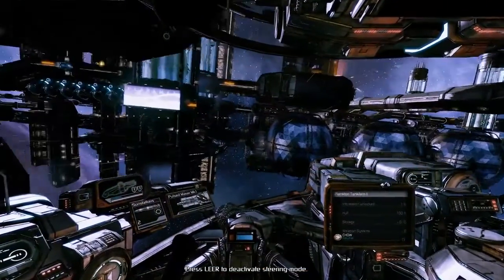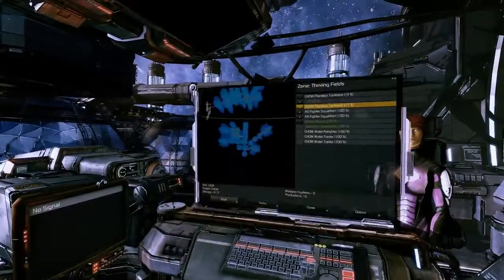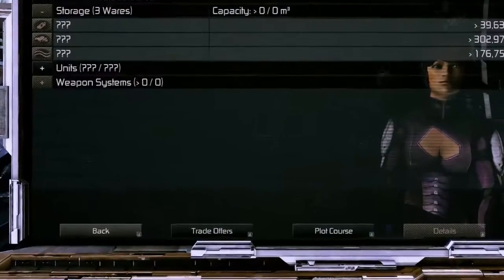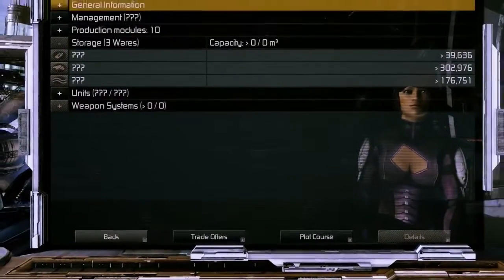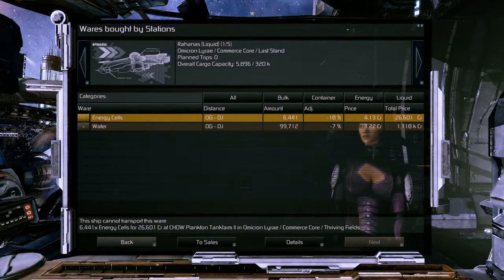Now a quick run through the changes around trading. One feature that was asked for a lot was an easier way to see all trade offers of a station. You now have a new offer button below the station info menu which brings you to a filtered view of the trade menu that only shows the offers of that particular station.